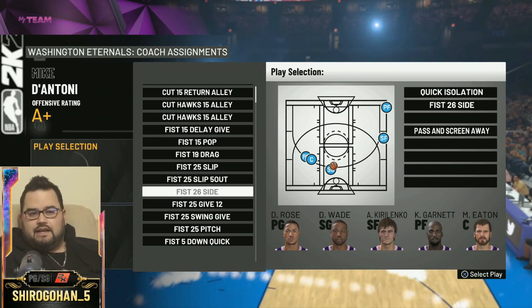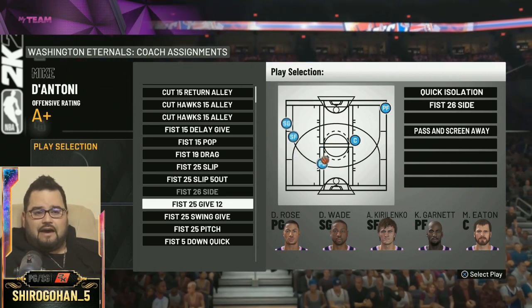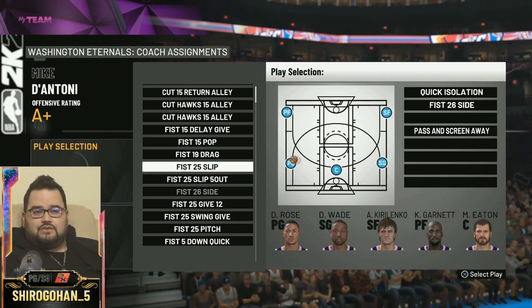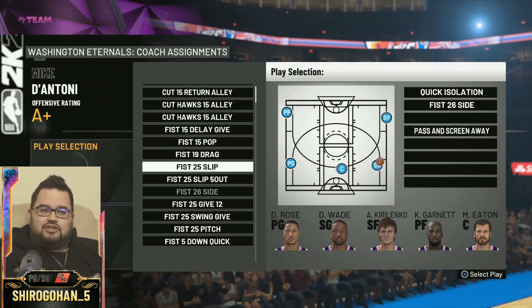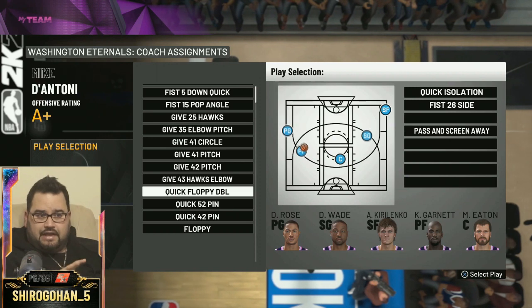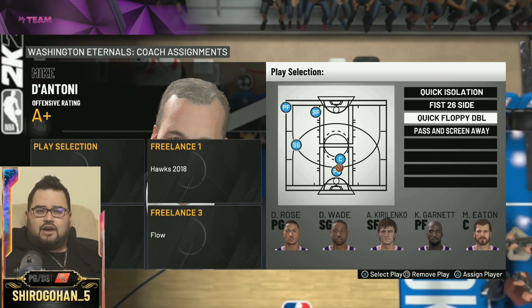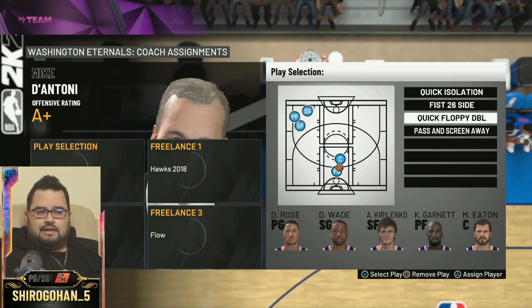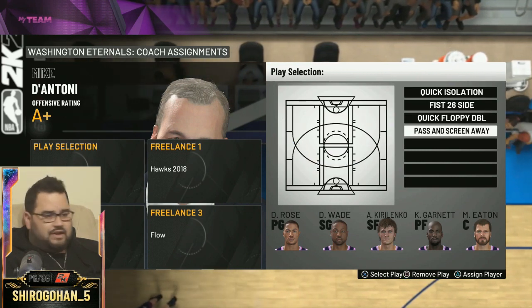There's honestly a lot of really fun plays. Depending on your play style, pick whichever one you prefer because you're still gonna be running five-out — that's the key. Some of the ones I like are 25 Slip, where you make the double pass and then do another pick. The other play I like is Quick Floppy Double — that one is a lot harder to explain by just showing the graphics so I'll explain it in motion. That's how you set it up: quick iso, Fist 26 Side, Quick Floppy Double, and Passing Screen Away — that's all you need.